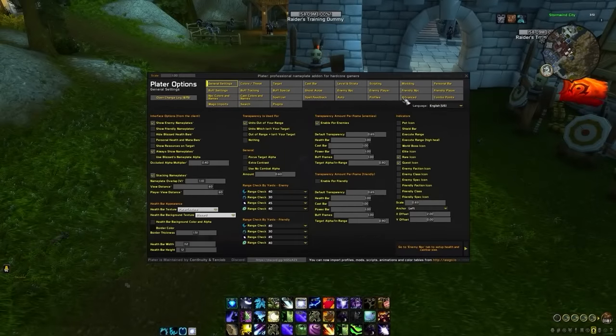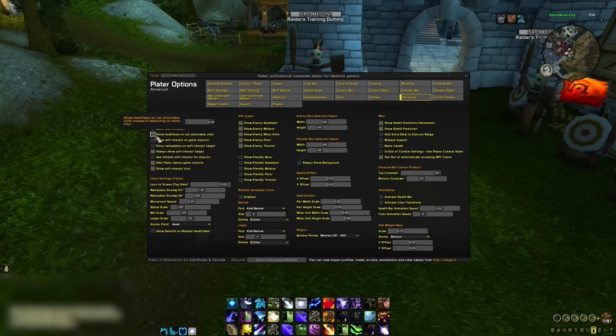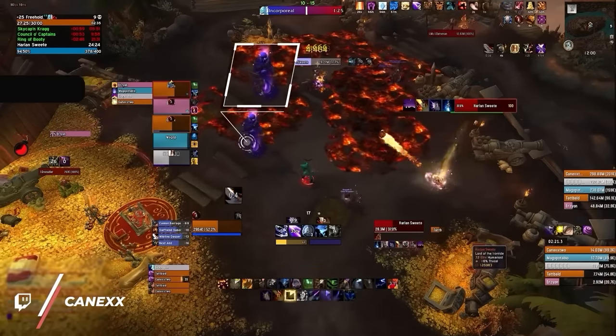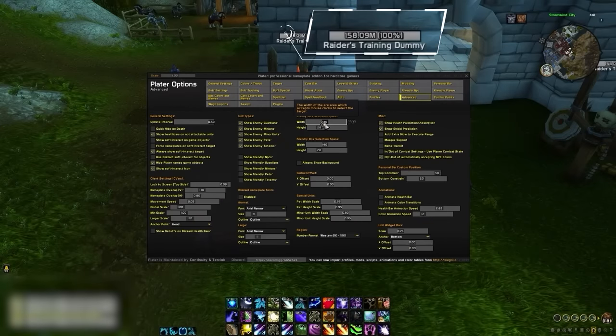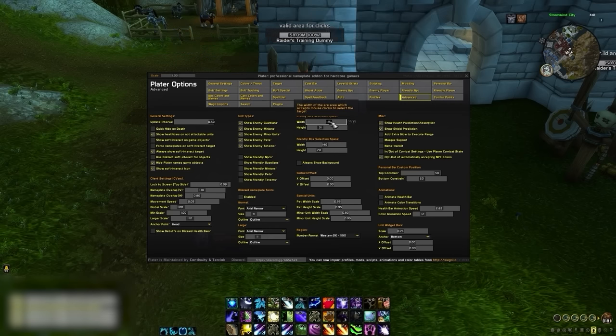In the advanced tab under general settings, you can set the update interval higher if you value more performance, since this will decrease the load on your memory during intense pulls. Right below that, be sure to enable health bars on non-attackable units. This will allow you to see nameplates on incorporeal ghosts, which would otherwise be hidden by default. Then on the enemy box selection space, you can modify the width and height, which will change the invisible boundary for clicking on individual nameplates. Avoid going too big since that will decrease precision when clicking.